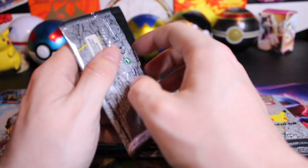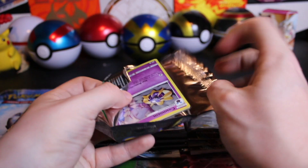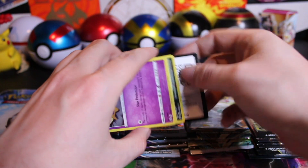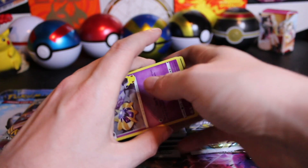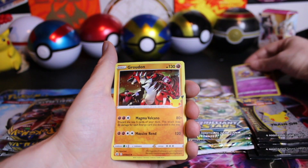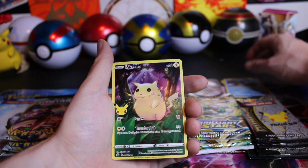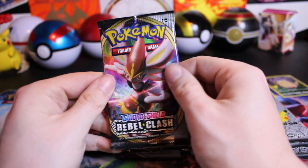So a hit from Chilling Rain and a hit out of Brilliant Stars, which is kind of expected. Rebel Clash is known for bad pull rates. Of course, Celebrations always has Cosmium, Groudon, Kyogre, and the Full Art Pikachu — one of the easier pulls from the regular set.